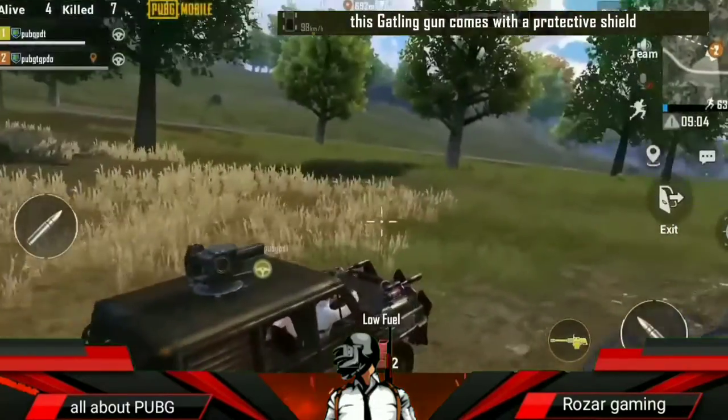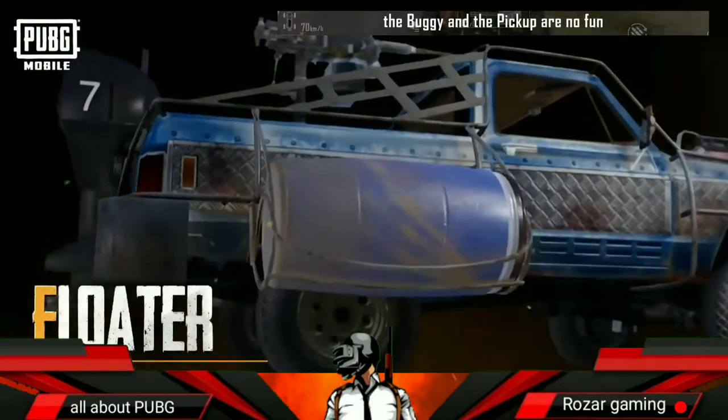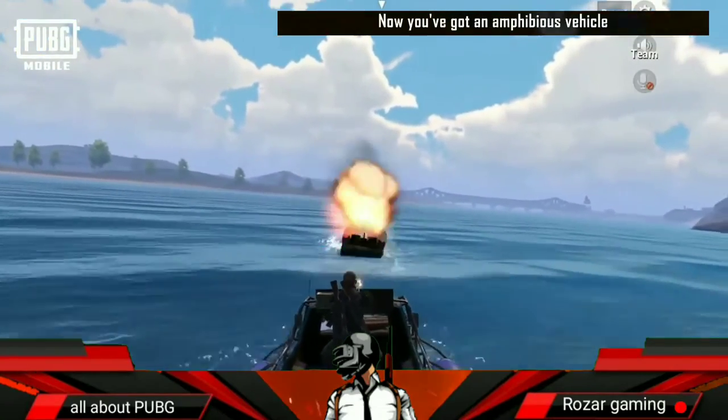If you think that there's no rocket launcher on the buggy and the pickup and they're no fun, what about floaters? Now you've got an amphibious vehicle with decent water speed. Say goodbye to bridge blocking.